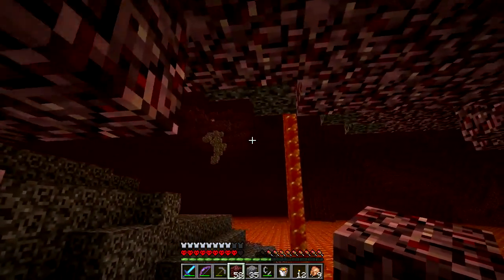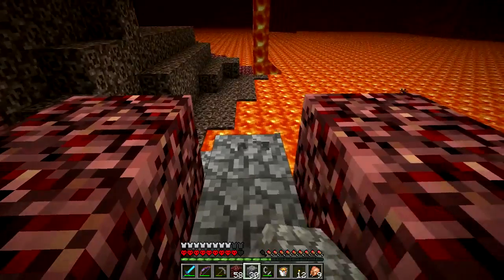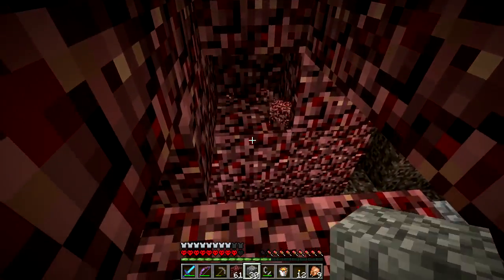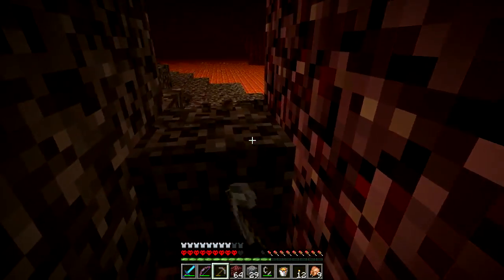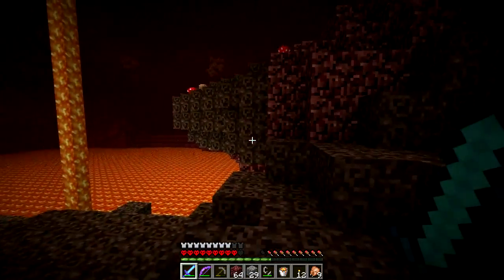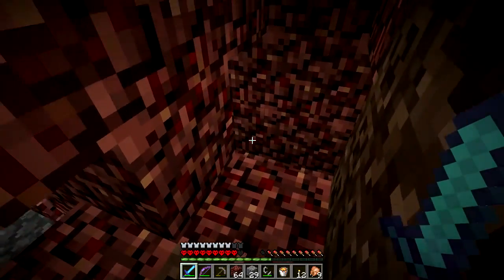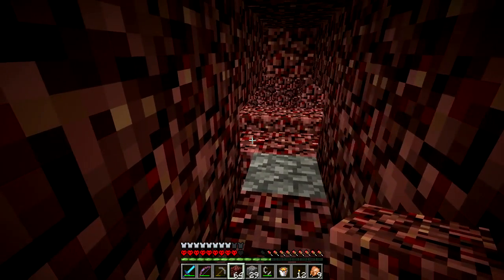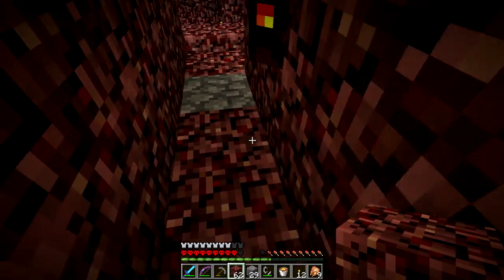These magma cubes are much worse than ghasts. I'm gonna make a bridge just to get around these stupid things. Did I forget to get the coordinates of the portal? That's important — I need to go back for that unless you're nearby. I'd rather go get it. Thanks for not caring about my life and worrying about your lacing instead.